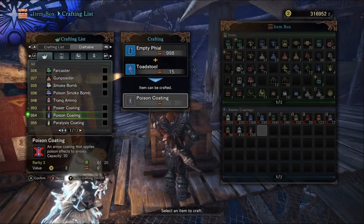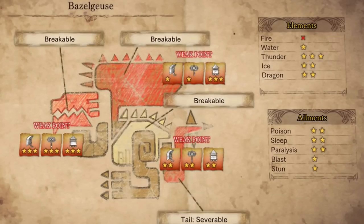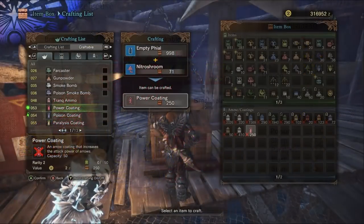Let's read up on his ecology report and see what he's weak to. I probably butchered his name, so I apologize for that. According to the report, his head, wings, and tail are his weak points, with his head, wing, tail, and body being breakable or severable with a melee weapon. For ranged weapons you can aim for the head or wings. He is most weak to thunder, with ice and dragon being the second best options. For ailments, everything is basically average except blast and stun, so stick with thunder for this fight.